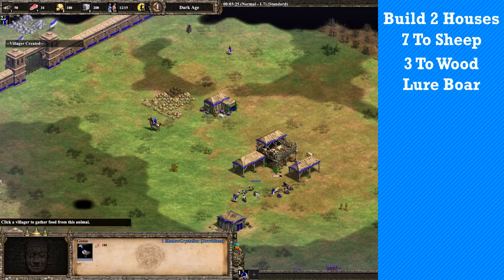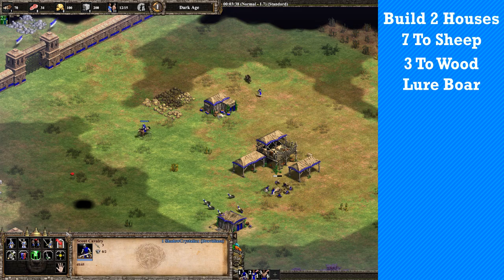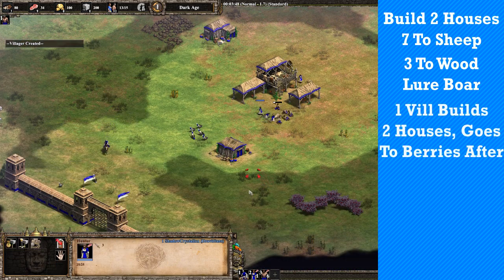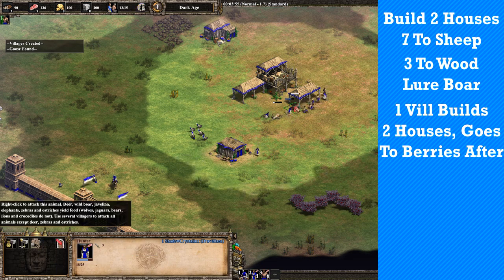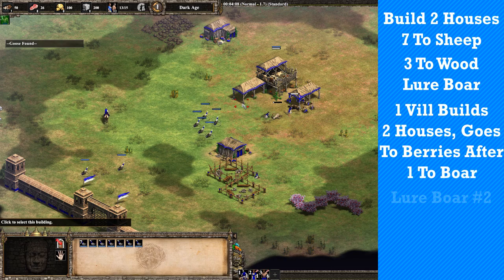Villager 11 lures the boar. If your boar is quite far away, send the villager slightly earlier. Villager 12 builds 2 houses then goes to berries and builds a mill. Villager 13 goes to boar and 14 lures the next boar.